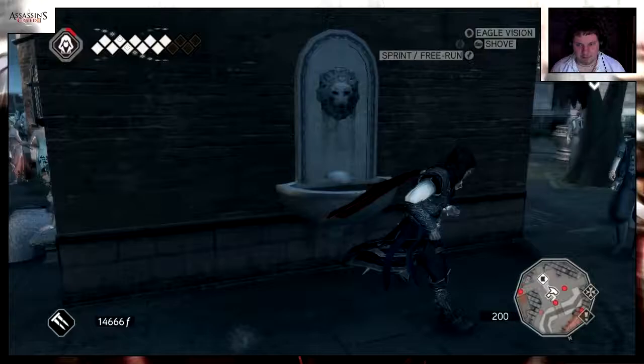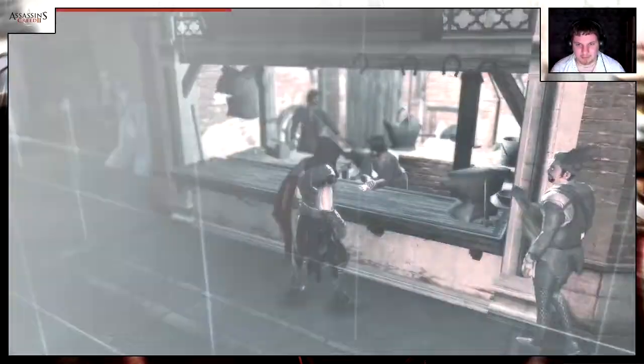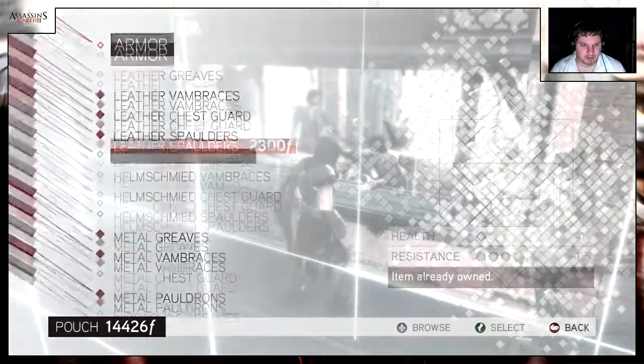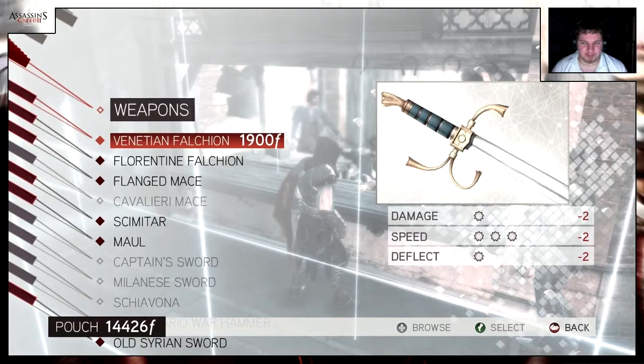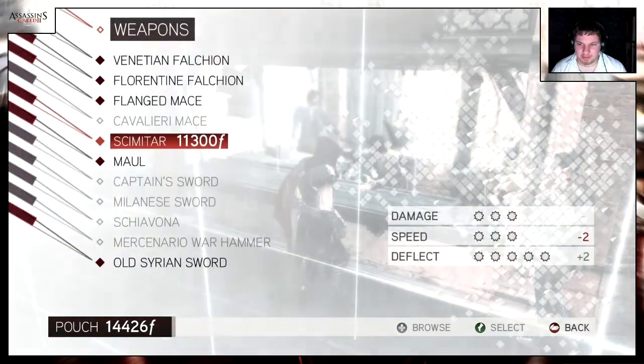We haven't been to a blacksmith for a while and we have quite a bit of money. Let's have a look and we can repair our stuff. There's armor here — that's good armor, pretty expensive though, not really worth it. Plus we're gonna get all Altair's armor pretty soon so I'm not gonna get anything armor-wise.